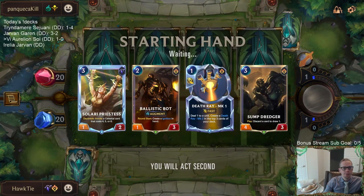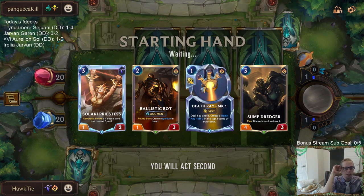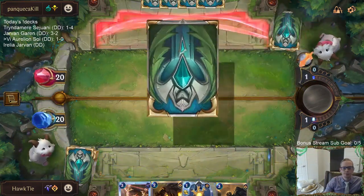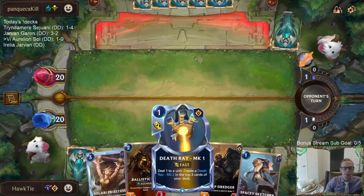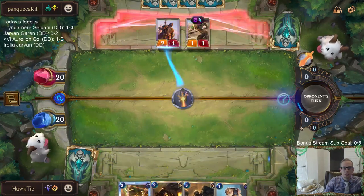I like this hand — everything about it. We have the Ignition to discard for some Dredgers, Larry Priestess can help find us Obliterate for their champions, and we even have the Death Ray to stop half of a Decimate.